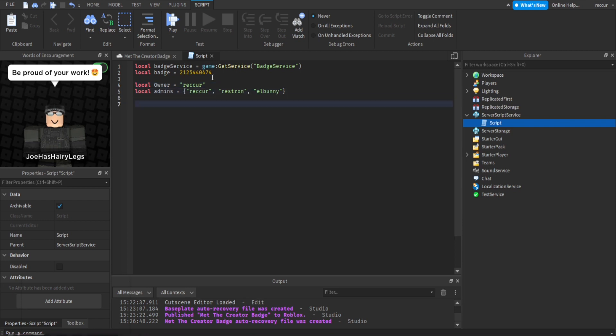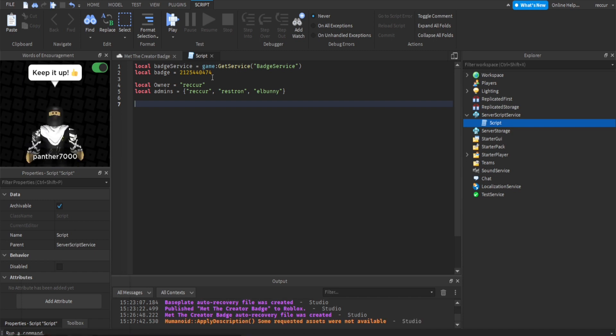We're gonna go over these two. You can actually do one with the group roles — like if they have a certain role in the group — but that might be for a different video. I'm gonna go over these two first, so I'm gonna make a PlayerAdded event.